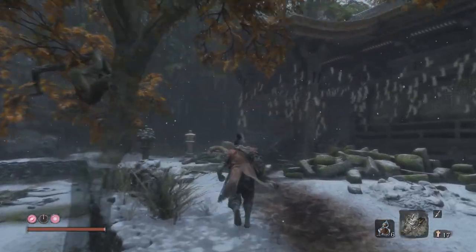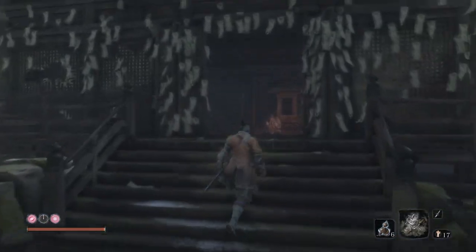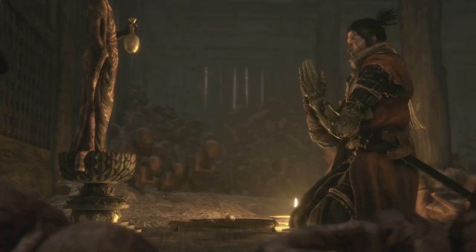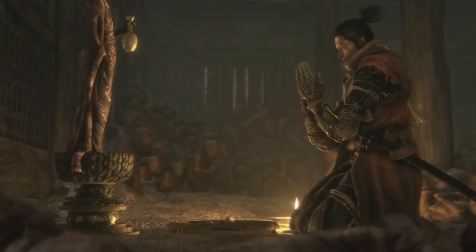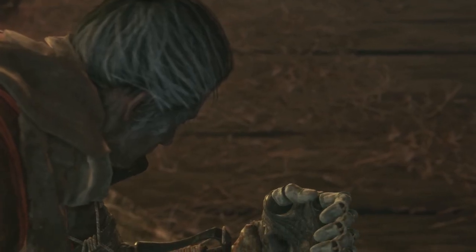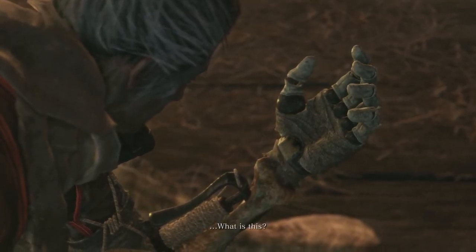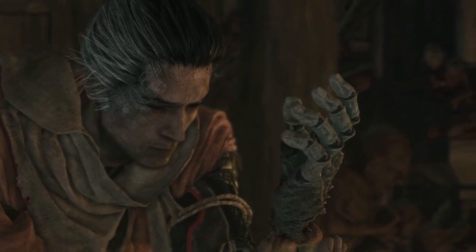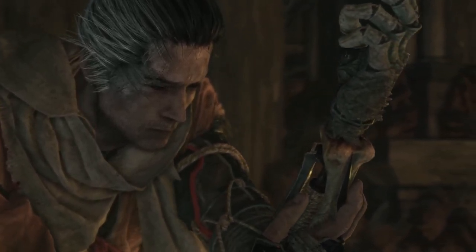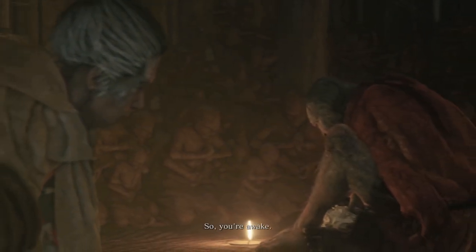Lore is what holds the Dilapidated Temple up, as you learn a lot of significant story beats here — from the dragon rot, to the secret of the purification ending — as well as giving you access to the Hirata Estate memories once you have either of the bells that unlock them. You can see the sculptor's story just by the way he fails to carve these buddhas and his obsession that will never go away. But beyond that, I never find myself needing to make the trip back here unless I'm upgrading my shinobi tools, and that's a true death knell.